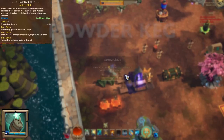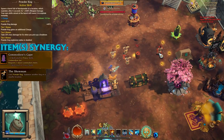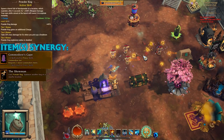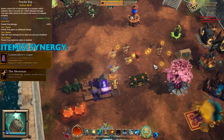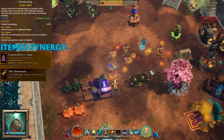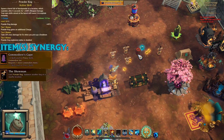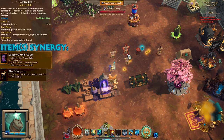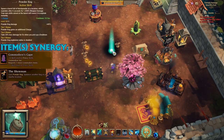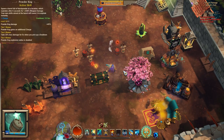Next is Powder Keg — my favorite skill. It does so much damage; it's the highest damage-per-hit skill on this class. There is a synergy with the Showman Cannon, which you can put in the Legendarium if you don't want to wear it. There's also a synergy with First Mate where it can cast kegs. I love that you can spam three at the same time, one after the other, using all your charges to burst down a boss.